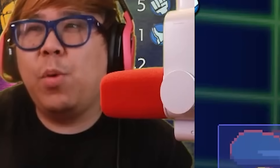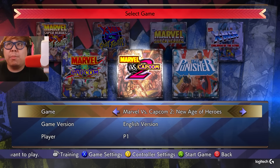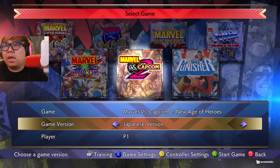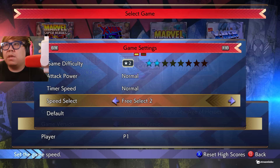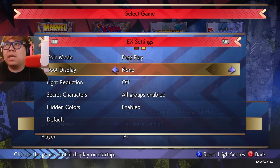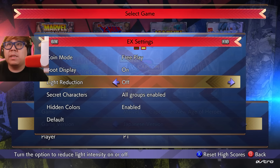So if you switch to Sun Sun, it will go back to Ruby Heart. We can't have it all, I guess. But it feels pretty good - we played Marvel vs Capcom 2 at other places and I think it does really good. Obviously you have the speed. What's the default? Free select 2. The EX settings, boot display - I want to see what boot display does.